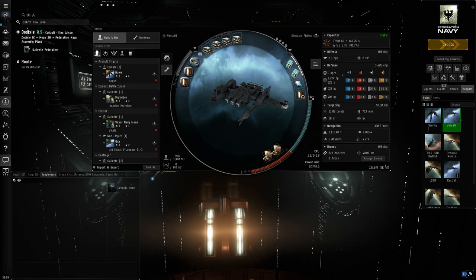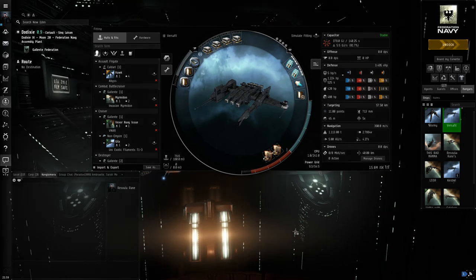Abyssal filaments have to do with the invasion that's going on. In the invasion, the Triglavians are attacking our space. This started a year or so prior with the abyssal filaments when the capsuleers went into their space, started messing them up and stealing their stuff. From doing these abyssal filaments you get all kinds of loot from caches that you blow up and loot like any normal wreck.